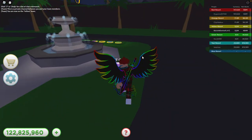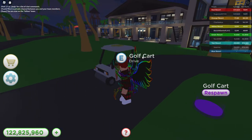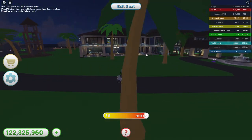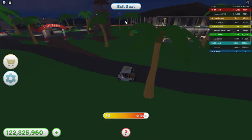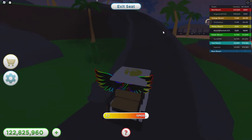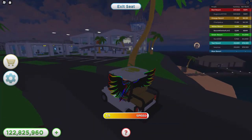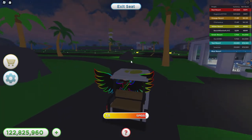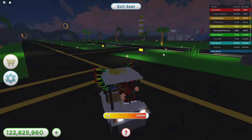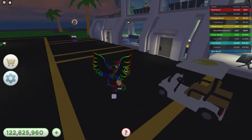Welcome to the resort tycoon. I'm showing you the entire tycoon in part two. I've already shown you all of this — the boat dock and the fun park. Now let's go over here. I showed you this part but I did not show you the fire rescue truck, the biplane, and all the planes, so I'm going to be showing you this and other stuff in this video.